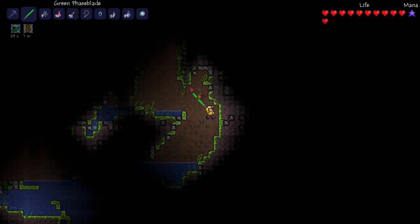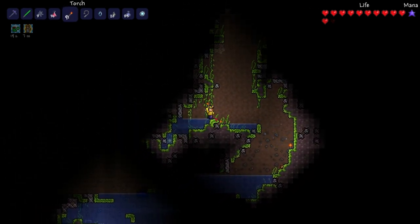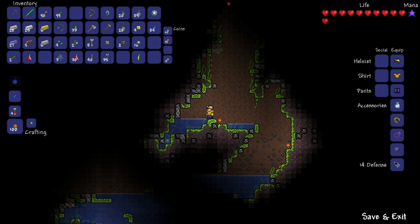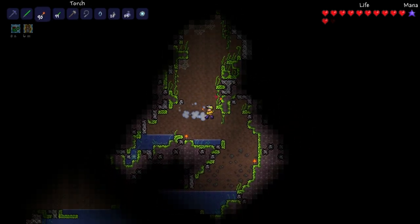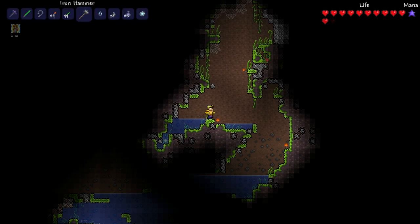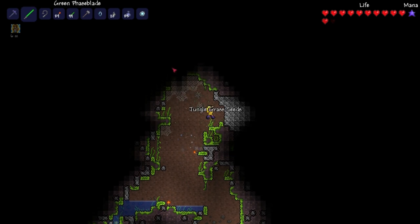Okay, I need to be putting down more torches. I can probably take my potions just off the hot bar entirely, so I'm going to do that now. I can put more cool things on there like glow sticks and a hammer.